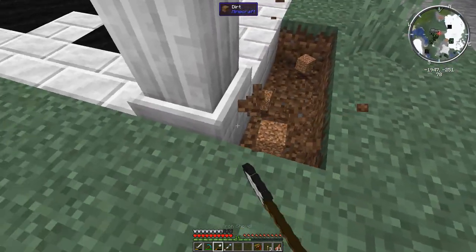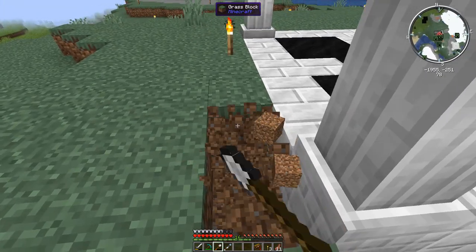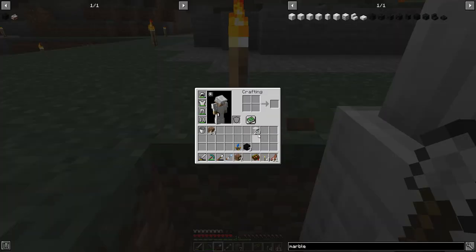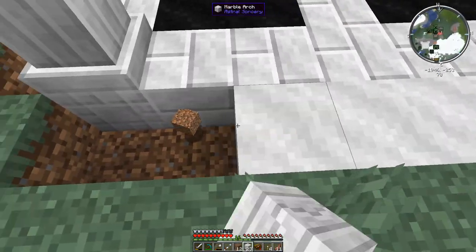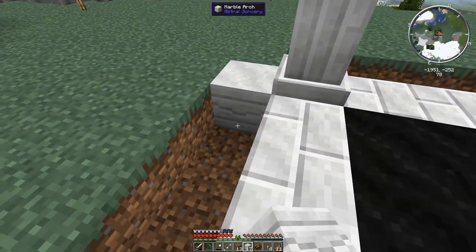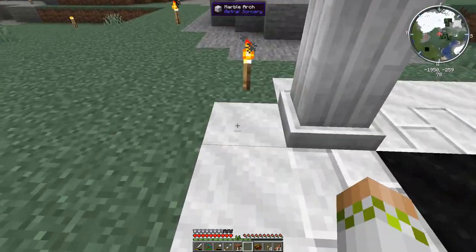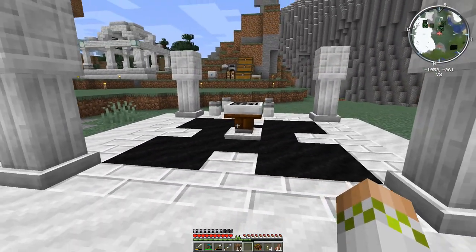We now have the exact setup other than the marble arches on the sides, so all we got to do is dig these out. Again, nothing in the corners, and nothing will actually go in the corners at all this time. This is where we place the last 28 blocks - the marble arches. We fill these up and we'll be good. Now it is gone - the minute you finish it, it will register that you have the appropriate multi-block set up.